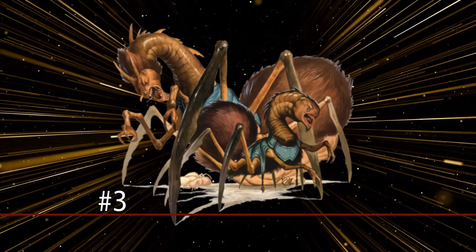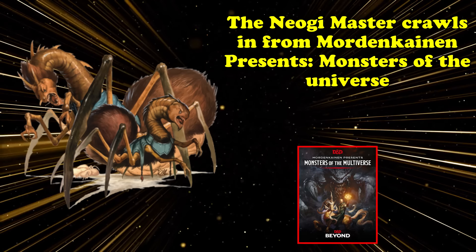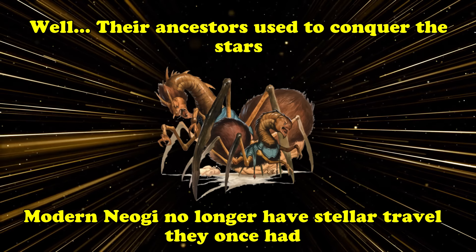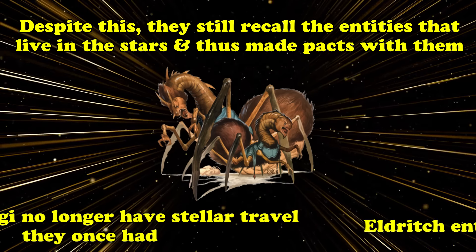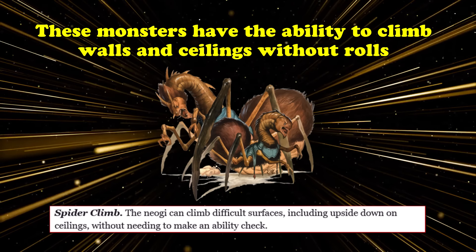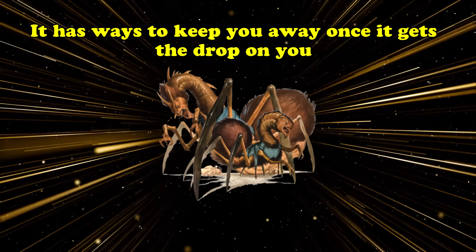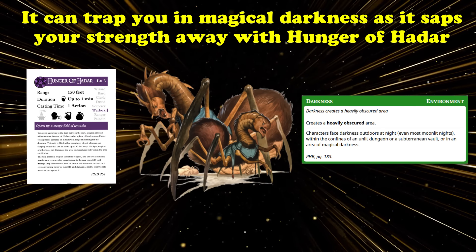Proving that when Wizards of the Coast needs a bad-guy spellcaster they tend to think of warlocks first, our number 3 is the Neogi Master from Mordenkainen Presents Monsters of the Multiverse, also found in Volo's Guide to Monsters. These weird spider-like creatures are descendants of stellar conquerors who arrived on various worlds to dominate and devour. The Neogi Master made a pact with an eldritch entity that exists between the stars — a being like Acamar or Hadar. It has the natural ability to spider-climb, can see through magical darkness, and can attack you from the ceiling in absolute magical darkness without you being able to see it. Once per day it can use Hold Person to keep you paralyzed, Hunger of Hadar to create magical darkness that slowly saps your strength, and Dimension Door to create a large gap between you and it.